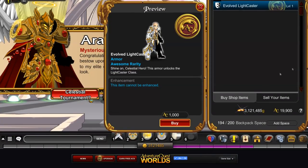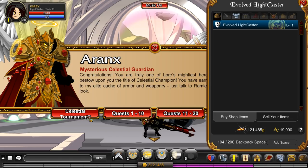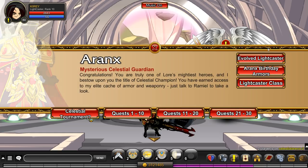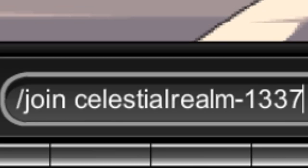Find the place where they're selling the Evolved Lightcaster armor and buy it. If you don't have a thousand ACs, you might be able to grind up earning free ACs — I haven't tried that in a long time so I don't know the current state of it, but you might be able to do it that way.